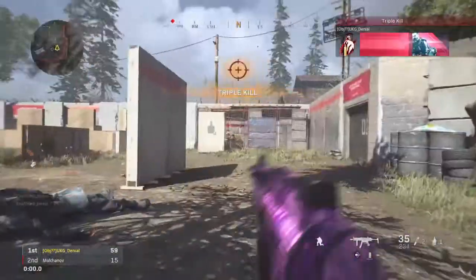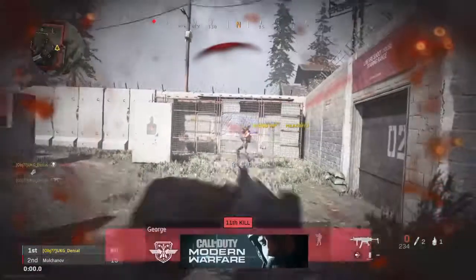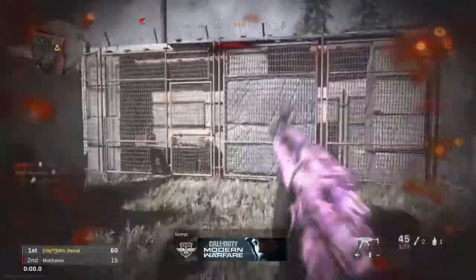Say if you come around a corner — and then bam, look at that. Free kill, like that.